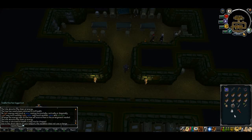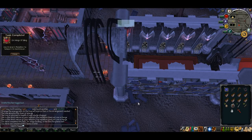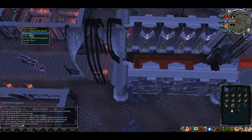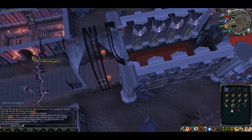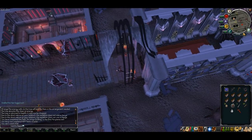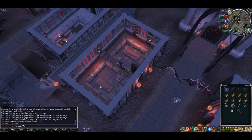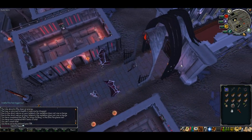Once you've finished talking to those two and you've got your holy water bottle, blisterwood polearm and stakes, teleport back up to Darkmire and it's time to prepare for the boss battle. Head on into the bank — make sure you shut the door behind you, and always remember that if you take off your Via Watch disguise all of the Via Watch will attack you.